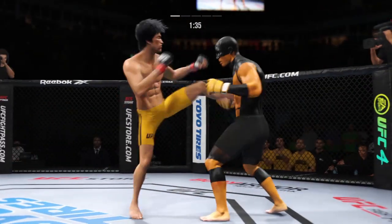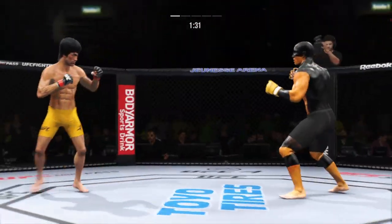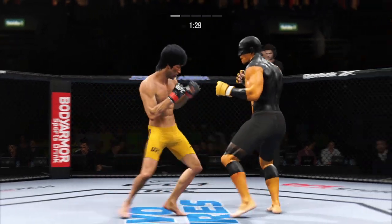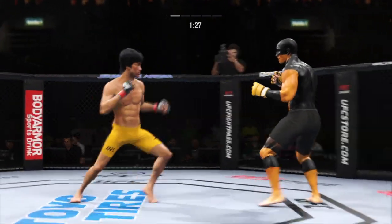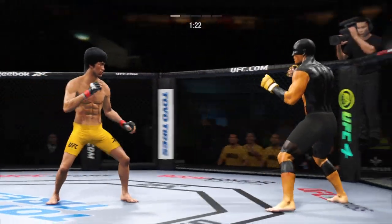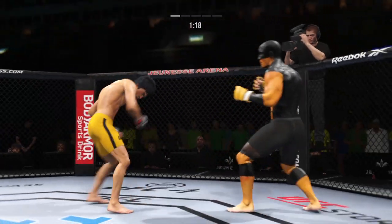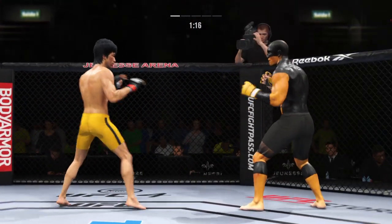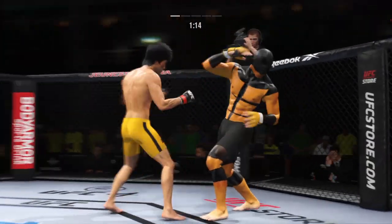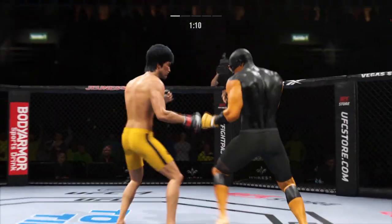Both guys really throwing with authority. Working off that jab again. The jab is nice — as MMA evolves, guys will start to fight behind a very educated jab, just like boxing. The most thrown punch, the first one you learn, is a jab. In MMA, guys are starting to take that same approach because it is such an effective weapon.